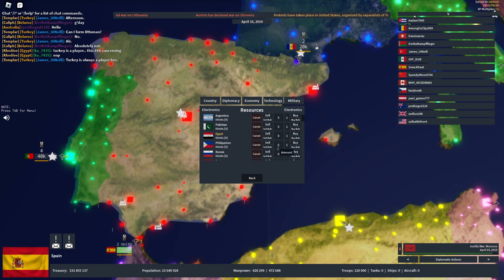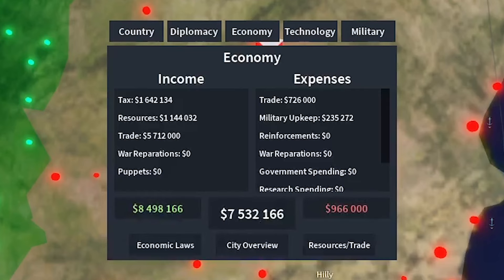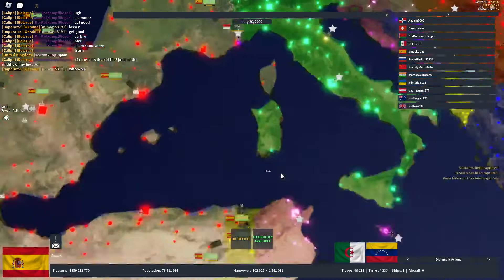At this point my electronic factories are finally built and I sold about 80 electronics to AI countries, which gave me a nice $7 million income. I traded with a bunch of AI countries until I finally decided it's time to attack our first player, which is the UK.